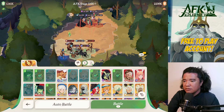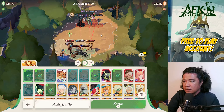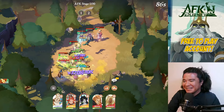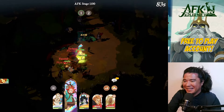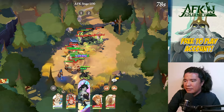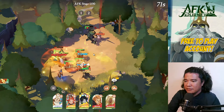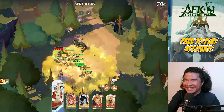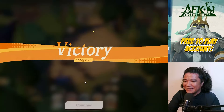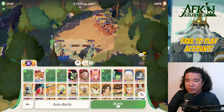The best setup for these heroes uses Brutus as our decoy. Let's challenge AFK stage 1100. The Sesha is there — we need to kill those enemies at the back first. That was pretty easy — that's stage 1100 cleared.